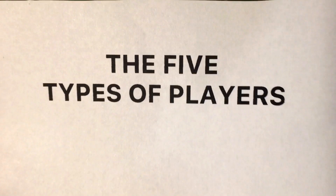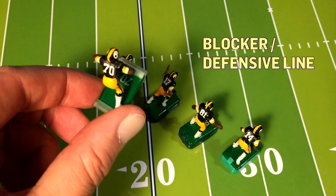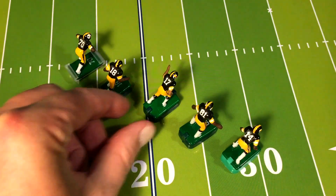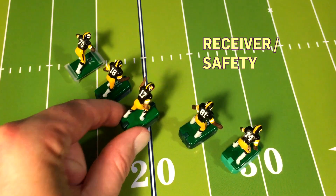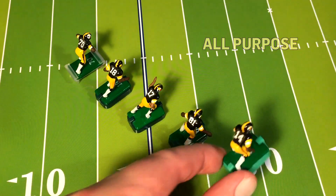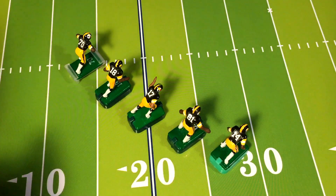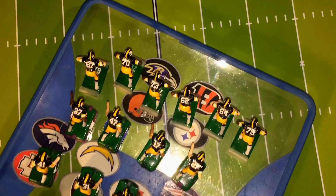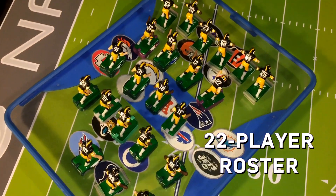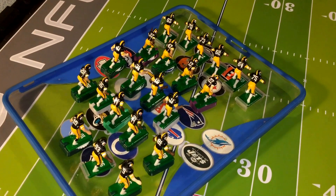There are five types of players available to you during the game. You have the blocker/defensive lineman, runner or cornerback, receiver or safety, a quarterback or linebacker, and multi-purpose — it does about everything. They each have their advantages and disadvantages. When you purchase a team it comes with 11 players, so I recommend buying two teams so you can have a full 22-player contingent, swap out for special teams, and have a lot more flexibility.